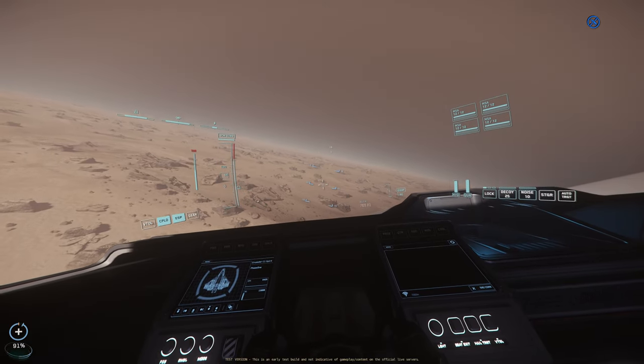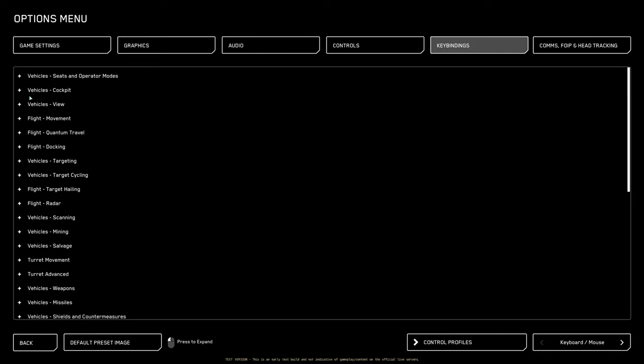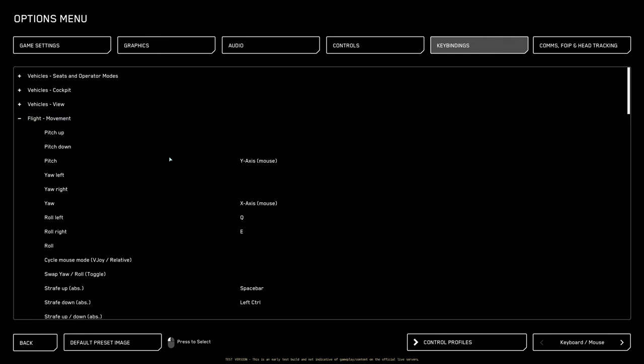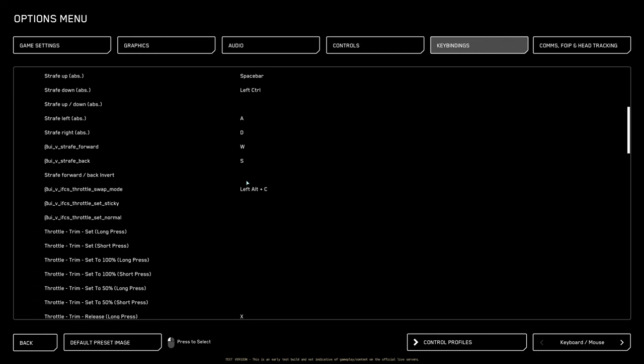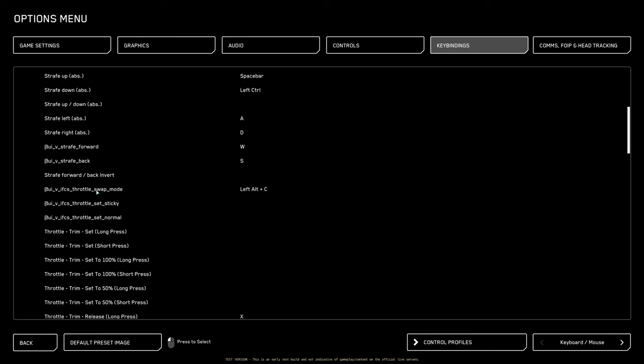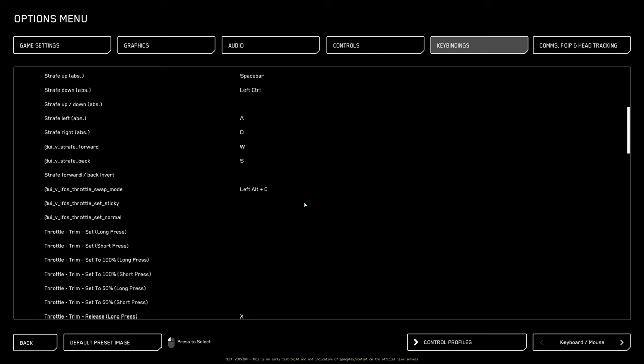Before I let you go, I wanted to show you the actual keybind you should look at pertaining to the new flight control mechanics. The keybind that swaps you between modes is called 'Throttle Swap Mode' under flight movement — this is what swaps you between cruise control and the regular flight mode we're used to. Don't forget to leave a like and subscribe — I'll catch you guys on the next video, take care!